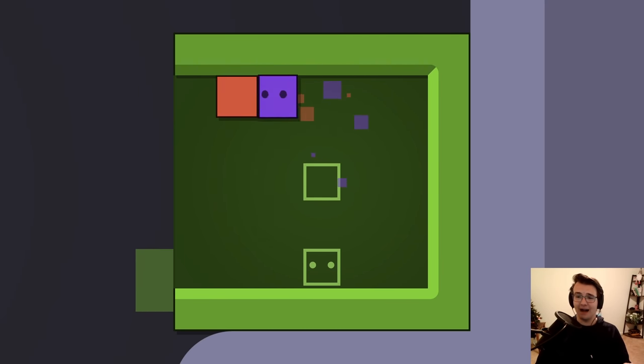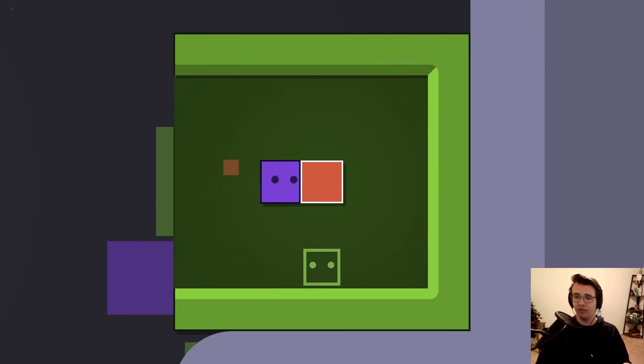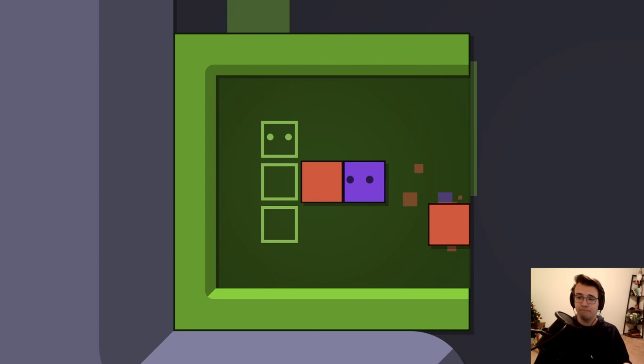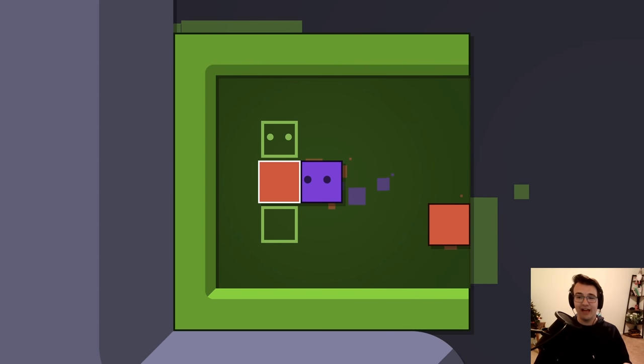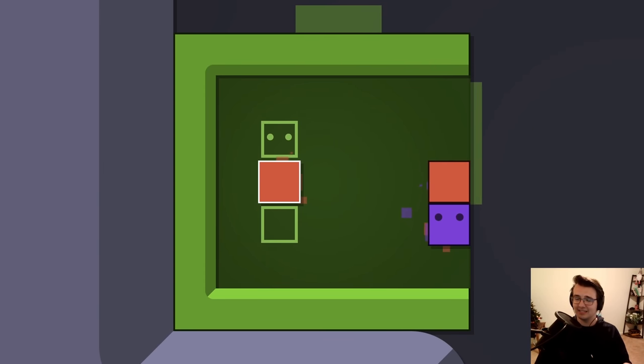The goal is to get the box into the box hole, as well as yourself into the hole with eyes. It's a very simple premise. And this level seems to start us off with a very basic version of that. This is a funny level, because when you enter a box, you always enter through the middle. So you're like, how can you access this box?